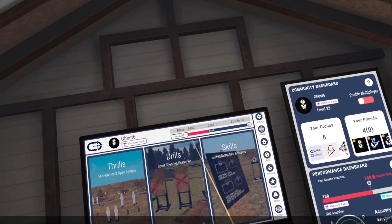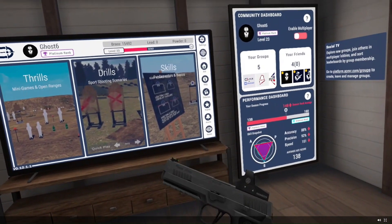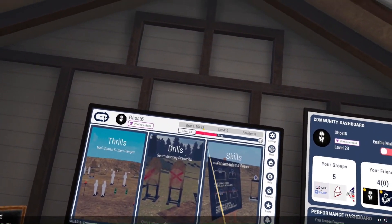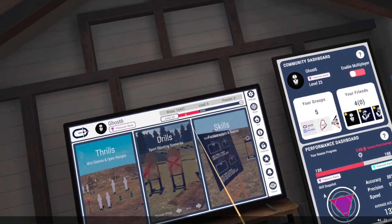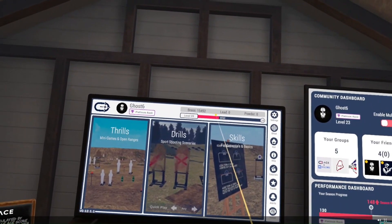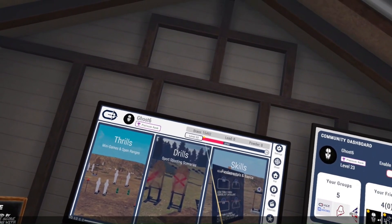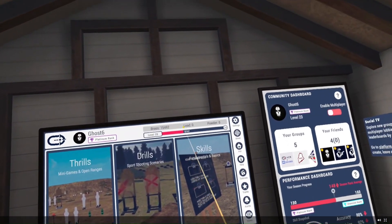Brass is what you use to purchase new gun cosmetics. You can purchase new optics and other things over on the workbench. You earn brass by doing well in your drills — at the end of a drill it'll display on the leaderboard how much brass you've earned for that run. You don't earn brass for every run, so it's important to understand this isn't an infinite resource, although with 15,400 plus brass it seems nearly infinite.